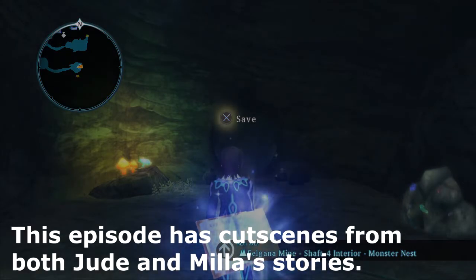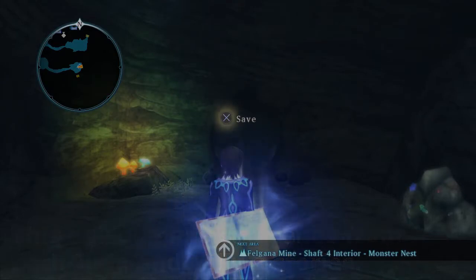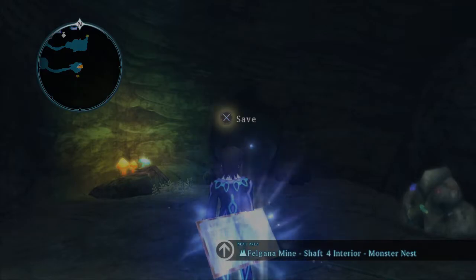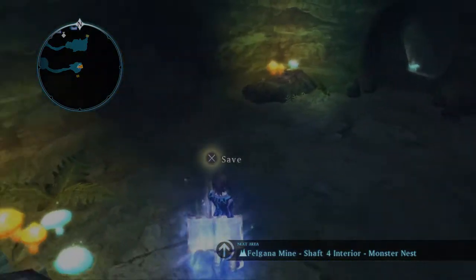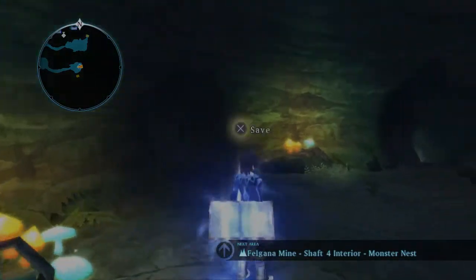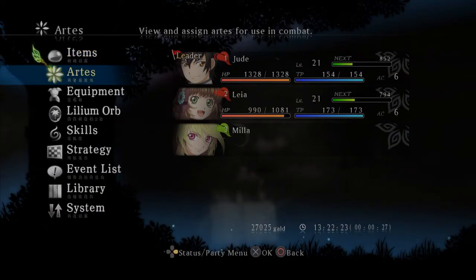Hey guys, welcome back to Let's Play Tales of Xillia. In the last episode, we went here to Felgana Mines and went through the entirety of the mineshaft to find a spirit fossil for Mila to help save her legs and kind of repair the Aspirexis.